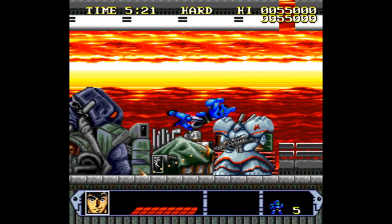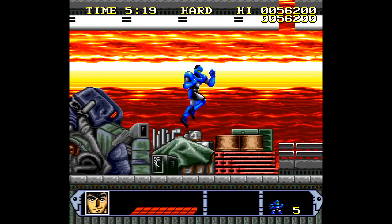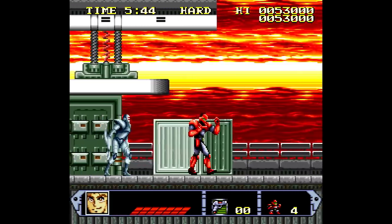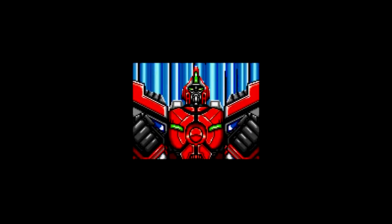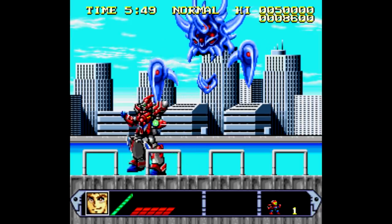But when you inevitably run out of ammo, you just want to keep moving forward and do a jumping attack as often as you can. At least the blue guy gets extra hit points so you can afford to take hits going that route. Each character has a health meter and three lives to get through six levels on zero continues.